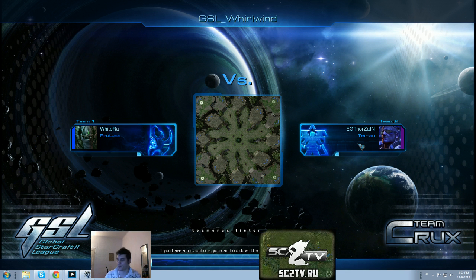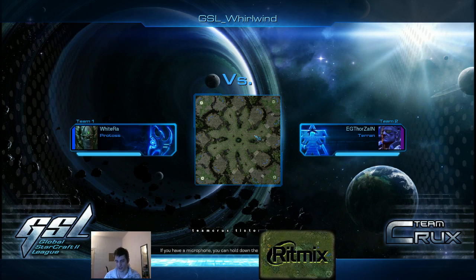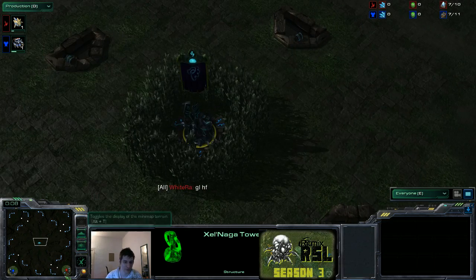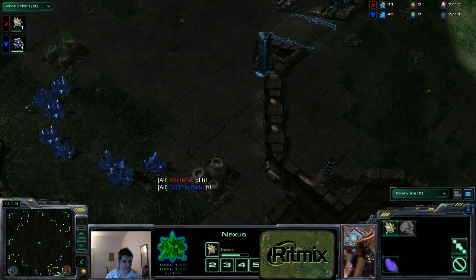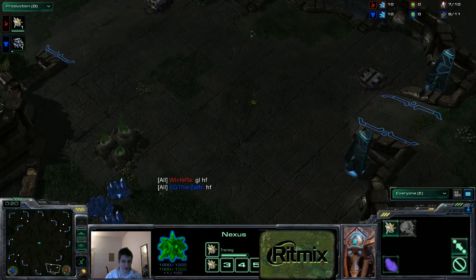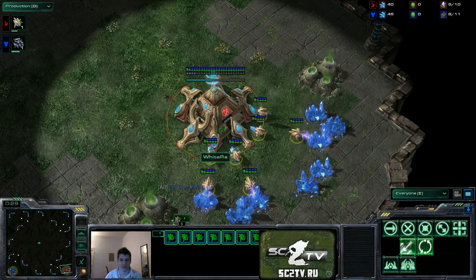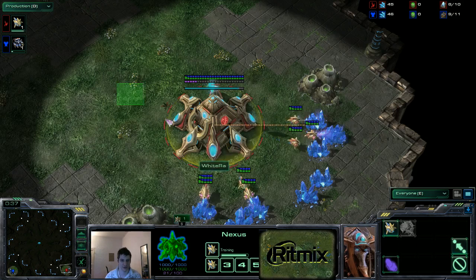Welcome back everyone, you're watching the Rytmix RSL 3. This is our first match of the day, a best of five between Thorzen and Wytry. Thorzen is now up 2-1 — he won two very convincing games, and the one he lost he didn't play well in. We're gonna be playing the fourth map on GSL Whirlwind. I have no idea why Wytry picked this map. You can expand fairly easily and since it's really big, it makes all-ins weaker, so if you like macro games this is a pretty cool map for PvT.